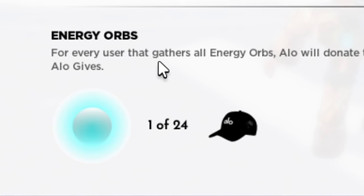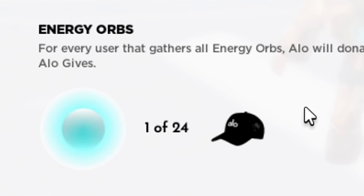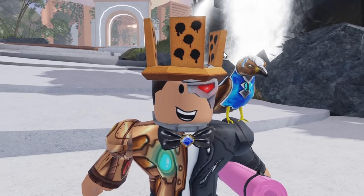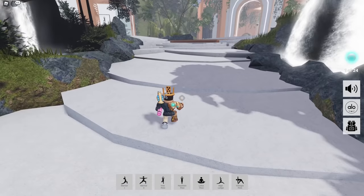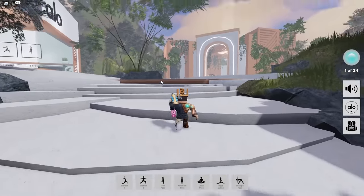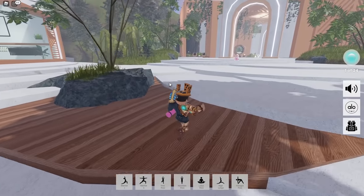The final item that you can get is the Allo Hat, by grabbing 24 energy orbs scattered throughout the map. In this part of the video I'm going to show you guys where to go to collect all 24 orbs. They can be a little tricky — I already have one of the 24 because the first one is right around the entrance area. I accidentally collected it earlier, but what you're going to want to do after collecting the one right at the entrance is follow the path that I take.